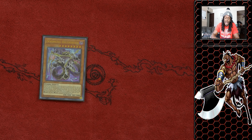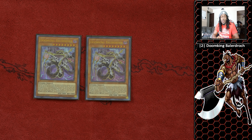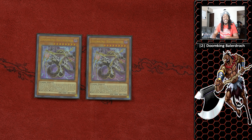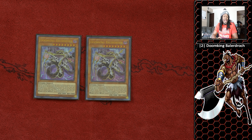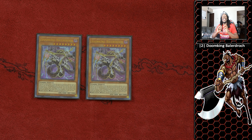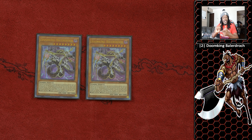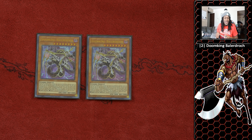We run two copies of Doom King Balerdroch. He is insanely good. If you control a field spell in your graveyard, you can special summon him to your side of the field. If a zombie monster effect activates, except for himself, you can either negate that monster effect or banish a monster on the field. He is the board presence that allows you to get both negation and disruption. I wouldn't run more than two because opening him isn't great — you want to send him to the graveyard or summon him to your side of the field.